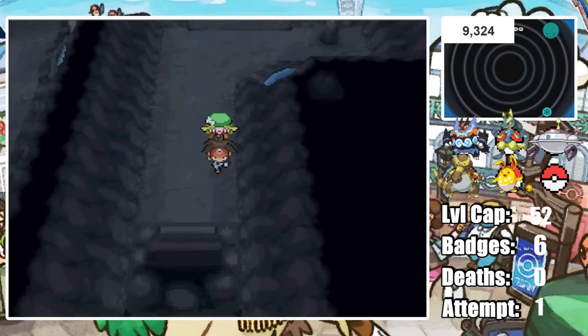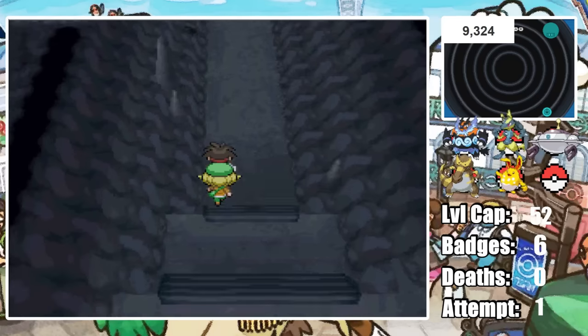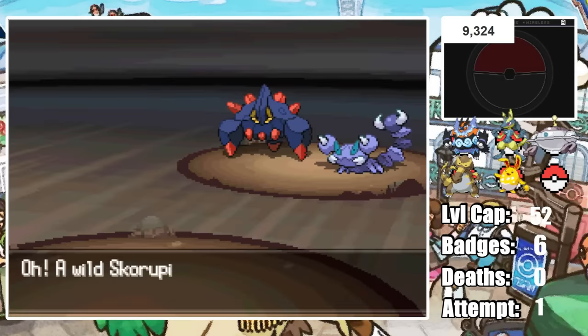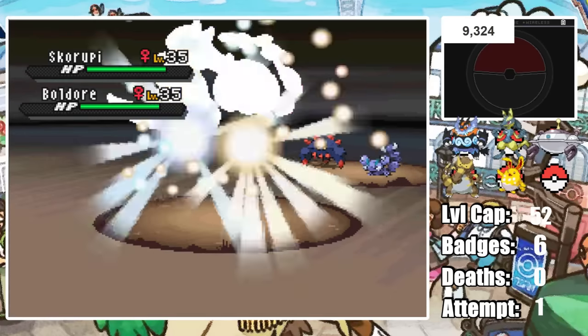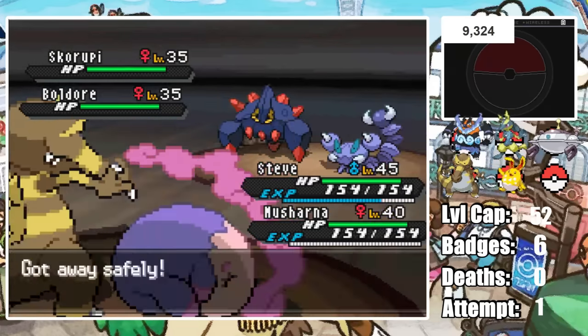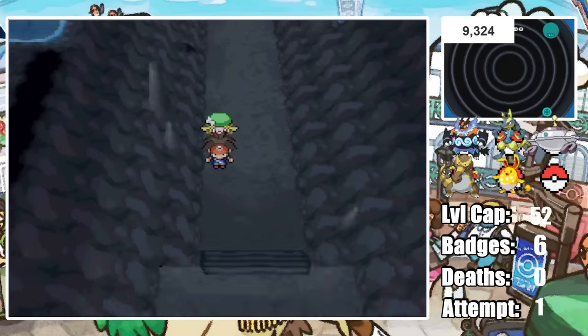After beating Skyla we head to Reversal Mountain where we have to escort Bianca, and this is great for Shiny hunting because she makes every battle a double battle which tends to speed up the process. Well, tends to — it still takes us over 9,000 encounters, but we do eventually find our next Shiny.